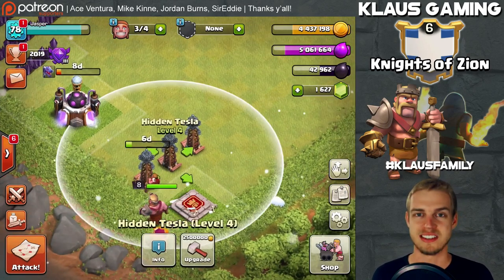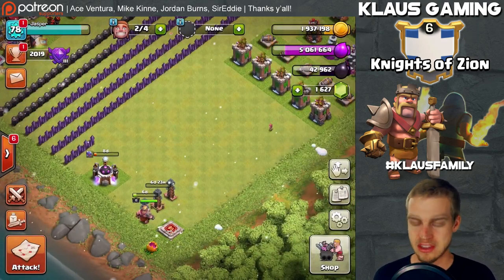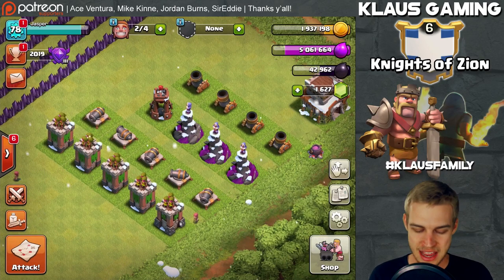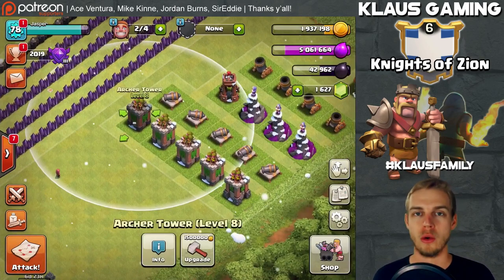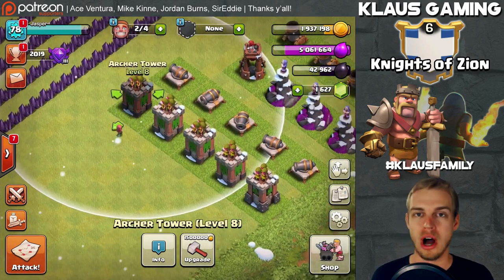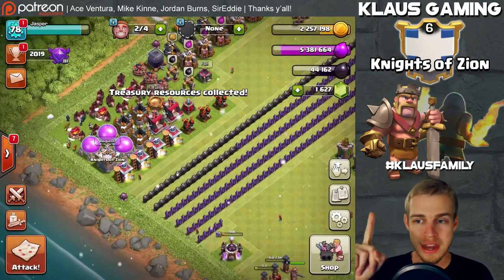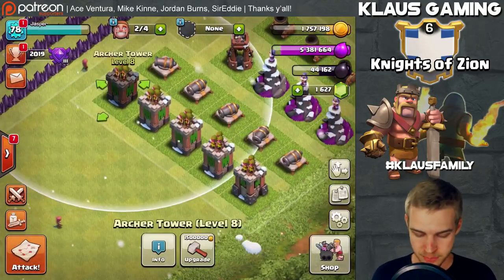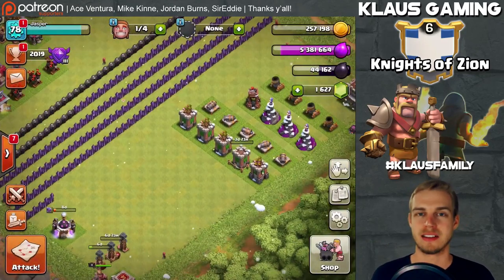With two builders available, I'm going to put down another Tesla - that's 2.5 million gold, a seven-day upgrade: three, two, one, BAM. That leaves 1.9 million gold and one builder. Prioritizing an archer tower upgrade makes sense because it's a point defense, keeps war weight low, and targets both air and ground. First let's collect the treasury - it has a few hundred thousand gold, which allows us to upgrade one wall. Then the archer tower at 1.5 million gold: three, two, one, BAM.